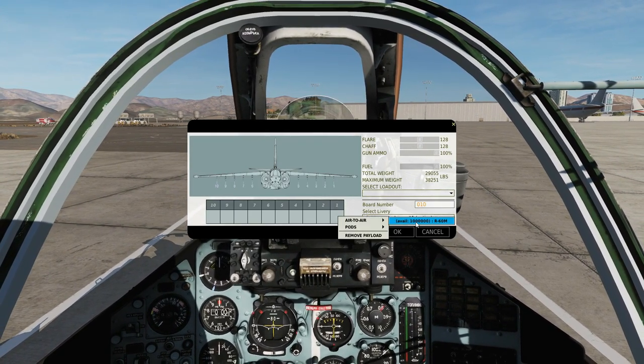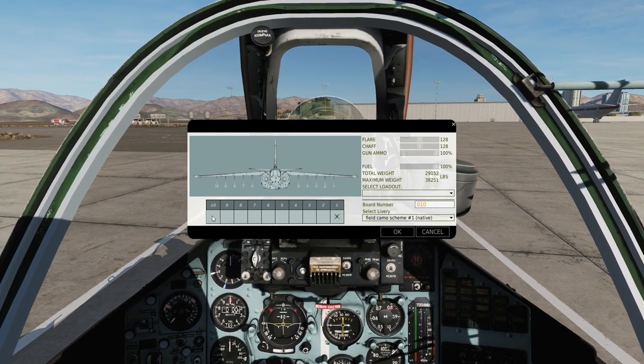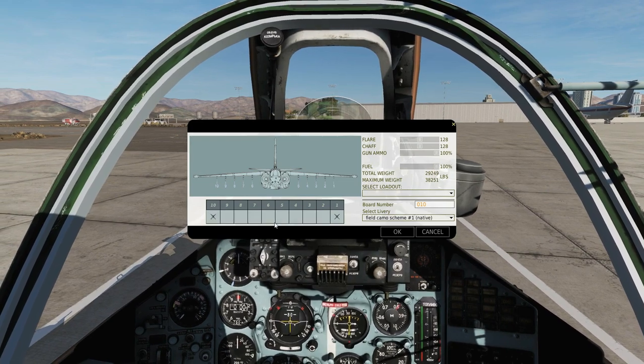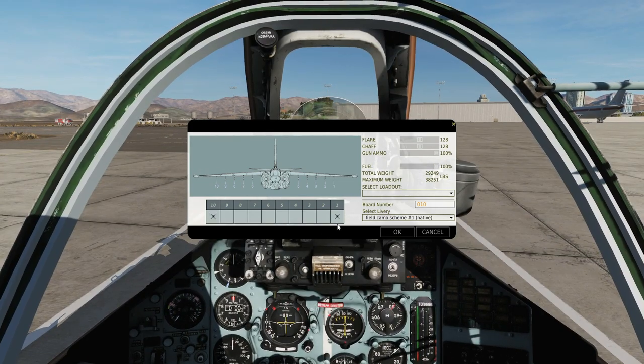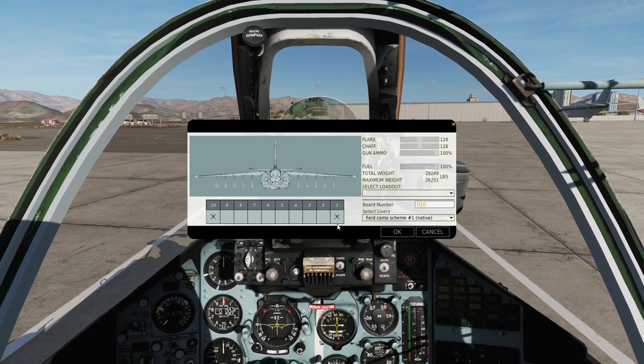They are the R-60M — that's all we have — which is I'd say equivalent of somewhere between an AIM-9 P5, maybe an AIM-9 Mike. Ranges: at worst about 1.5 nautical miles, at best about 8 nautical miles, depending on your aspect, altitude and speed, and that of the hostiles.